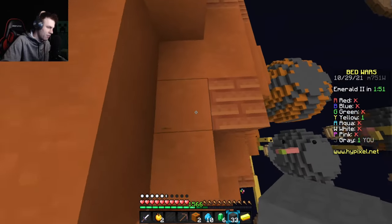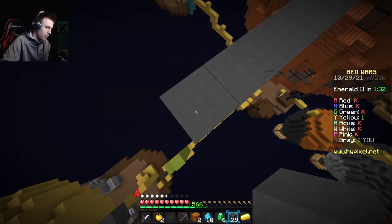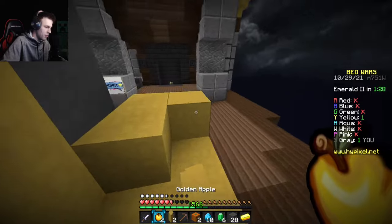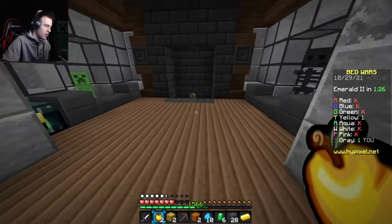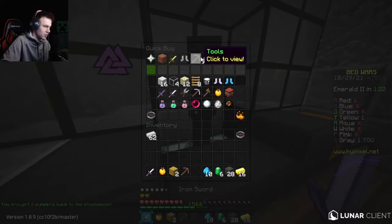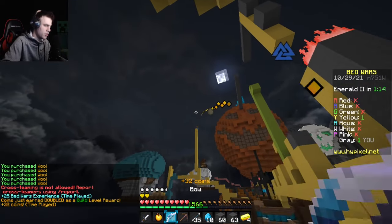They have fireballs which I'm surprised they haven't thrown already. Yellow team is all the way over at aqua right now, so I'll drop down and buy a punch bow as well as Prot 3. We might be able to get somewhere — but I think they went invis potentially. They have jump boost.